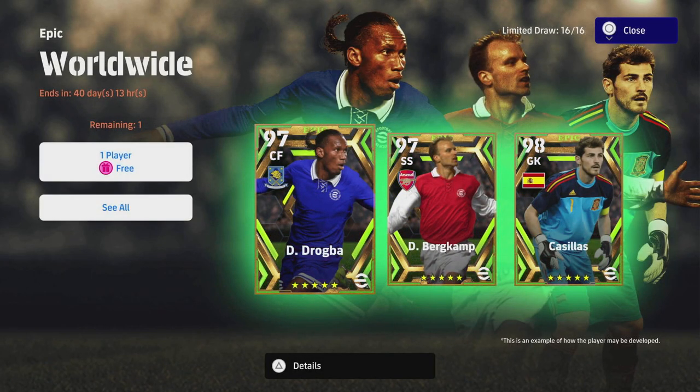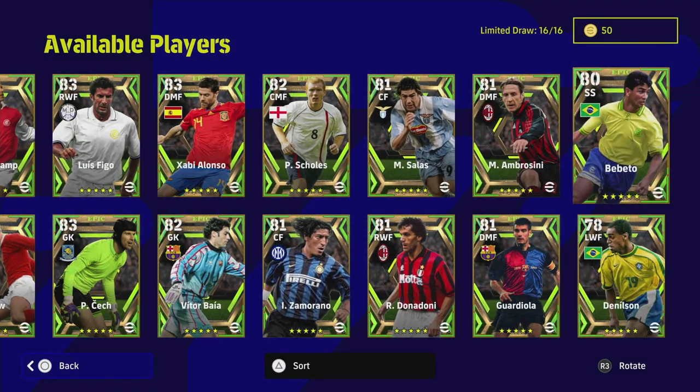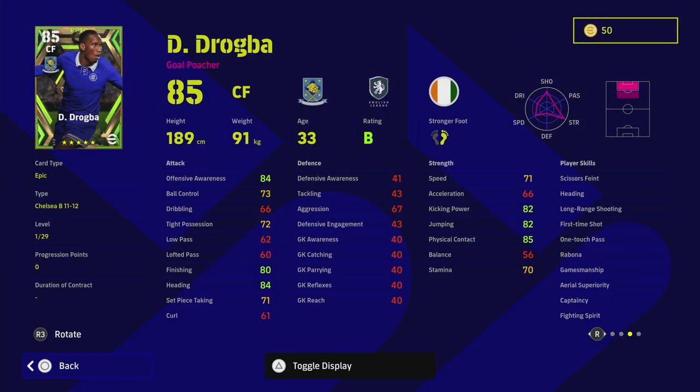Welcome back to the channel and welcome to another training guide. Today we are going to be taking a look at the Epic Worldwide chat players. You can get one of these free, and you can also get another one free with the objectives, which I've already covered in the weekly update video. You have a selection here of Drogba, Burkamp, and Cassius — these are all free players. We're going to cover all of them and give a training guide for the best ones, starting with Didier Drogba.